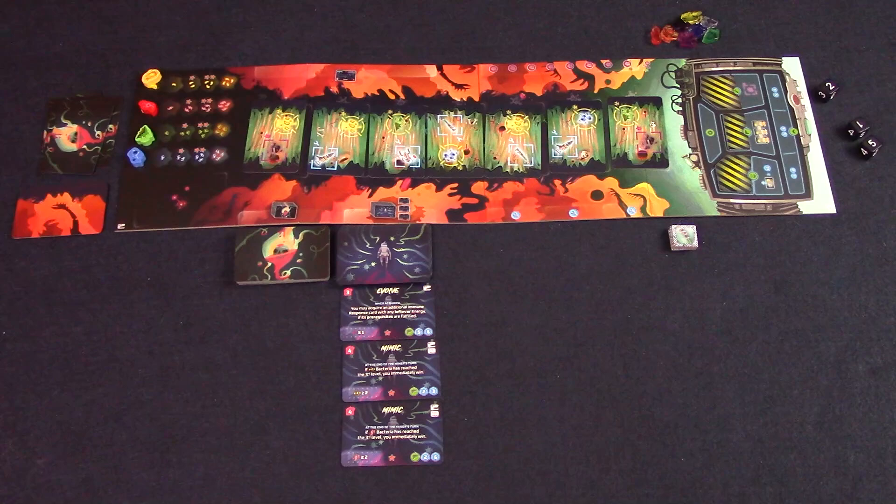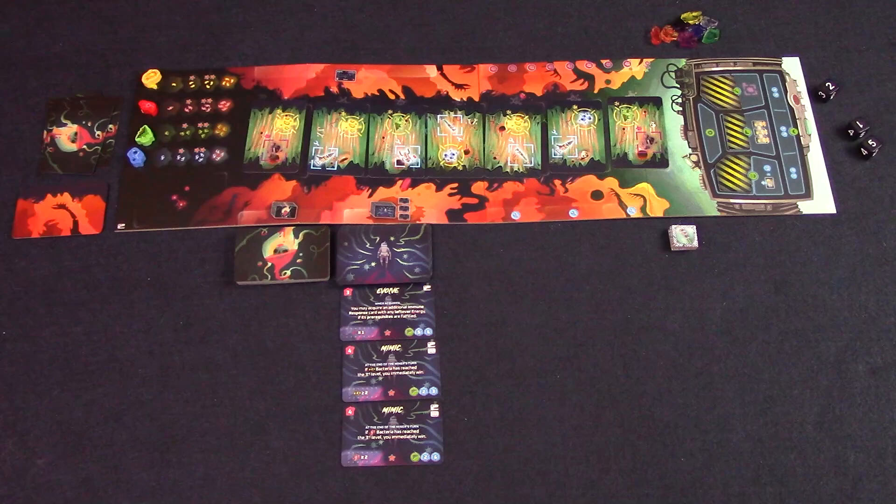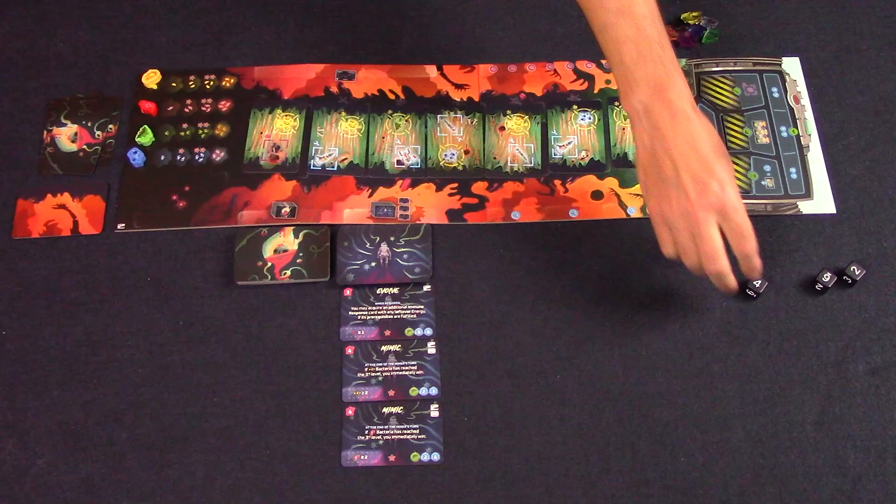In each round the Miner will go first, then the Beast will perform their actions. On the Miner's turn they will roll all three dice and use them to take actions, assigning a die to each particular action and taking the action based on the die value. Since the Miner is worried about stomach cards, let's have a quick look at them. All cards will have a bacteria type on them. Some will have tools which can be captured, and some will have crystals which also can be captured — and those crystals are how the Miner wins the game.